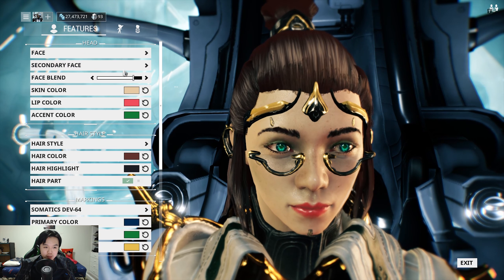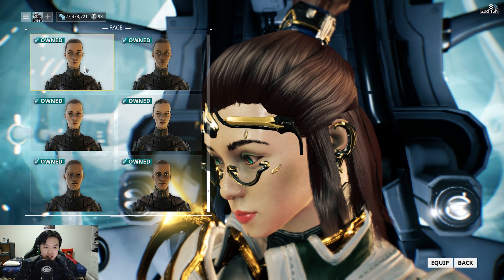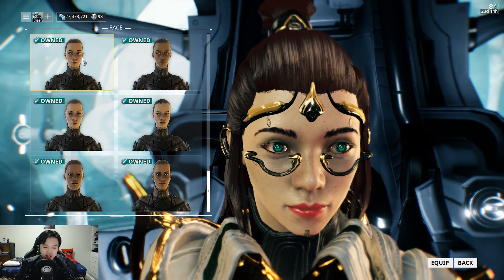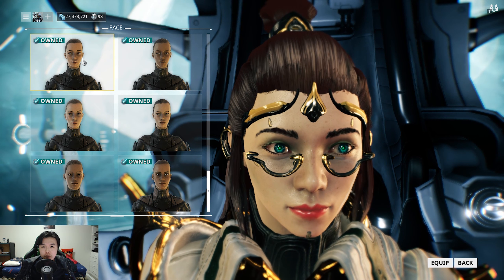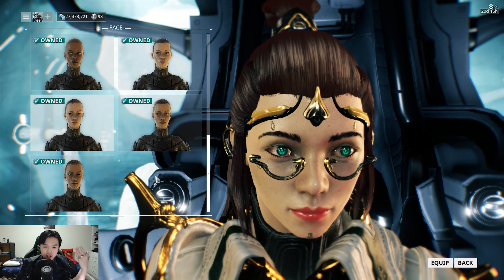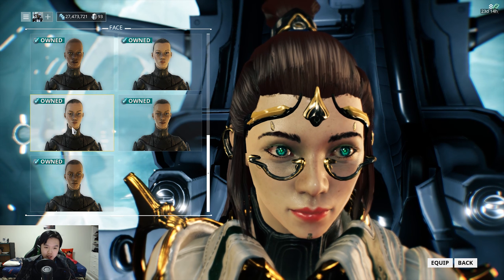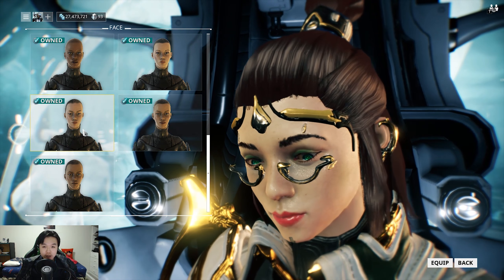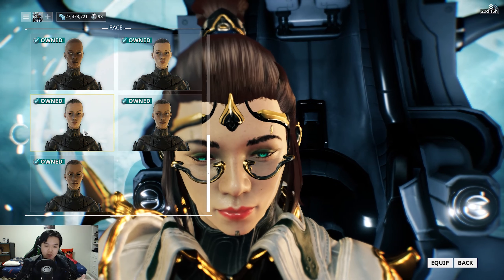Her face is created from the blending of two faces. The primary face is this one right here, which is on the last page — scroll down to the bottom, it's the top-left on that page. Once you pick that one, that particular face is not available as an option for the secondary face. So for the secondary face, just scroll down to the bottom and it's this face right here — just make sure you're picking the right one.